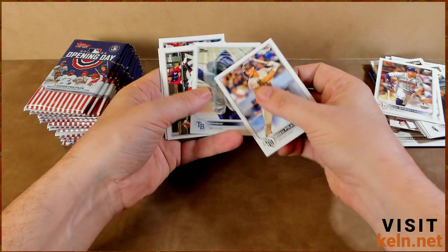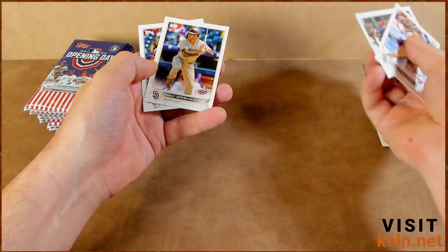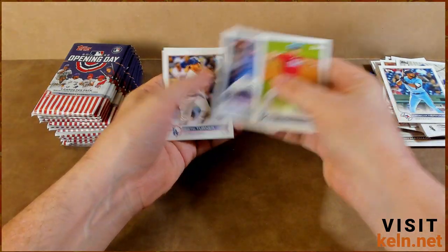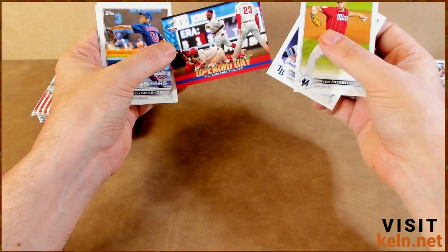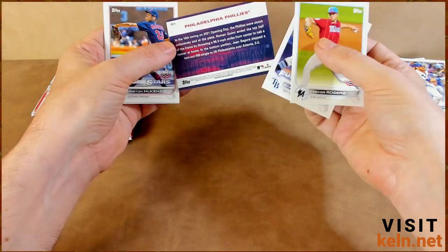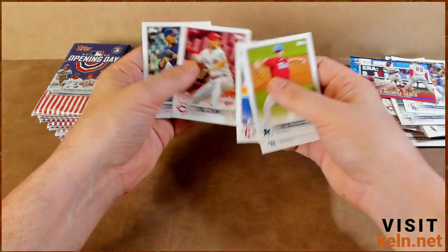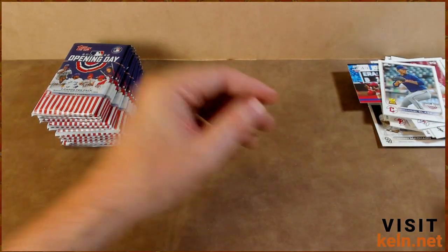Another mascot — we'll have the whole mascot team soon. Byron Buxton, Trent Grisham, and Teoscar Hernandez — saw him yesterday in the Chrome pack. Trevor Rogers, Shane McClanahan, Justin Turner — JT, no longer in Los Angeles but still an LA guy, cool card, little corner damage so it's not going to gem, looks like an eight. Tristan McKenzie, Sonny Gray. Emmanuel Clase — I've heard people pronounce it both ways, maybe they're all wrong.